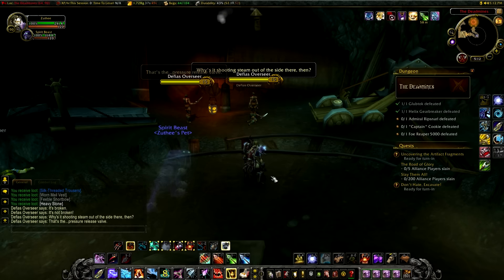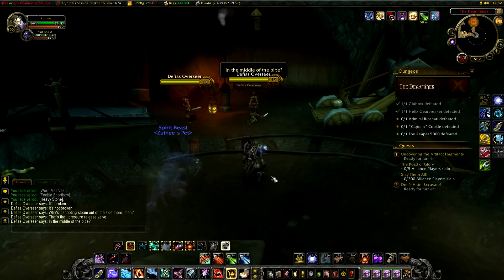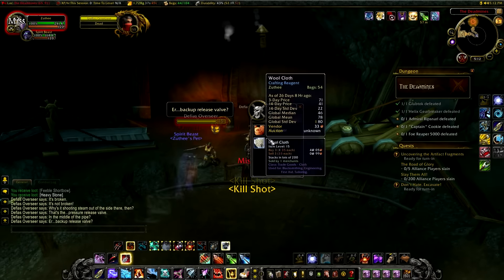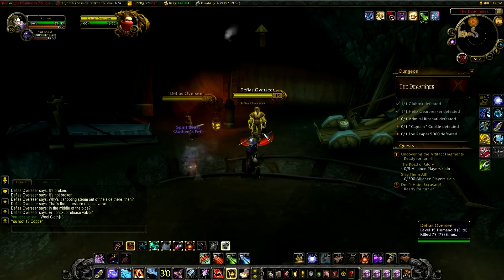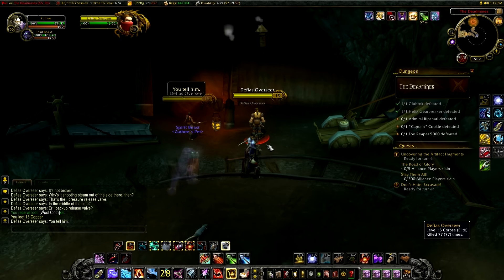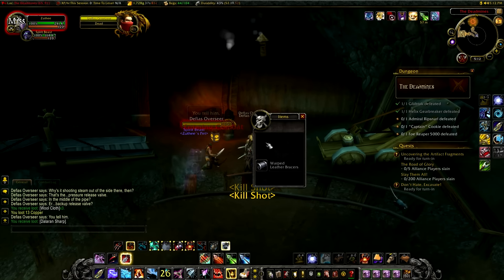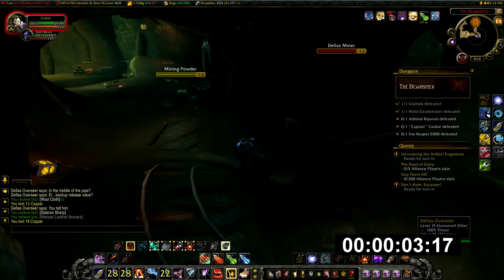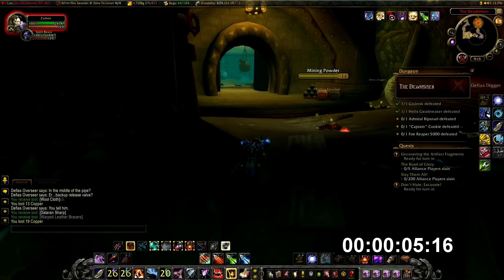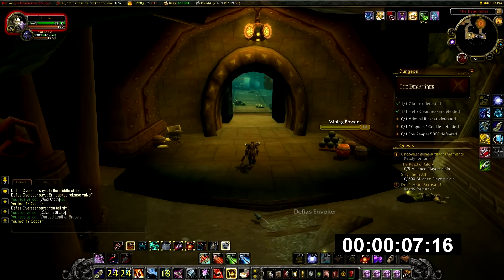If you don't have a class that can drop combat frequently enough, what you want to do is essentially the same — kill one of the overseers, make sure the other is still alive, loot the one you killed, then exit the instance and run all the way to the entrance. Don't bother resetting the instance — there's no advantage to that. Run back in, and the bosses you already killed will remain dead. The Defias Overseers will have magically respawned, and you just keep repeating that loop.